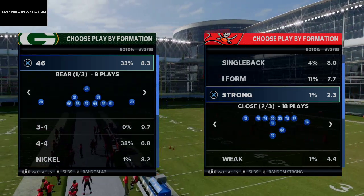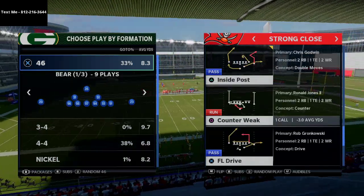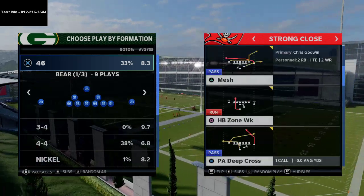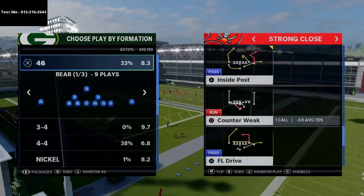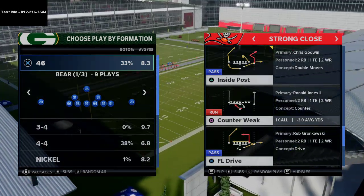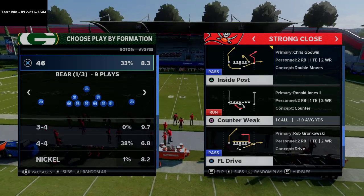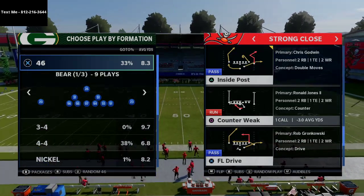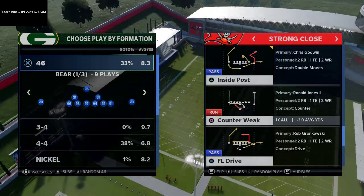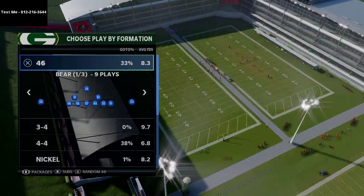Strong close is one of my favorite formations in the entire game, and what I want to show you is one of my favorite plays to make consistent gains against any defense. The play is FL Drive. A couple of the best strong closes in the game are the 49ers strong close, the Vegas Raiders strong close, and what I'm running here is the West Coast strong close. The West Coast playbook has a lot of really good formations — we actually released a two-hour video on the far tight slot because it's one of the best quick passing formations in the entire game.